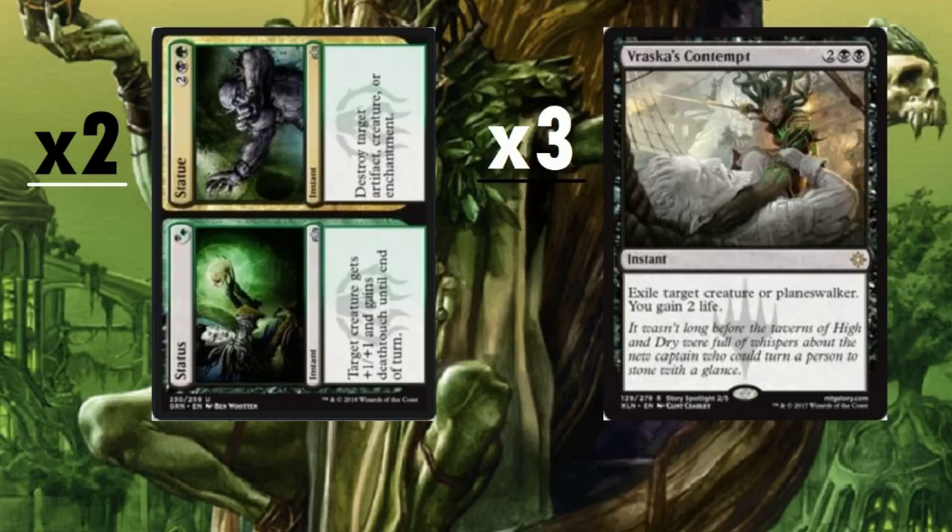Vraska's Contempt — because people love to run planeswalkers right now. Especially with Teferi in Standard, he's very dangerous and gets the job done quick. We need to get rid of planeswalkers like Teferi, Karn, and even Vraska. And we gain two life — not bad. Three copies.